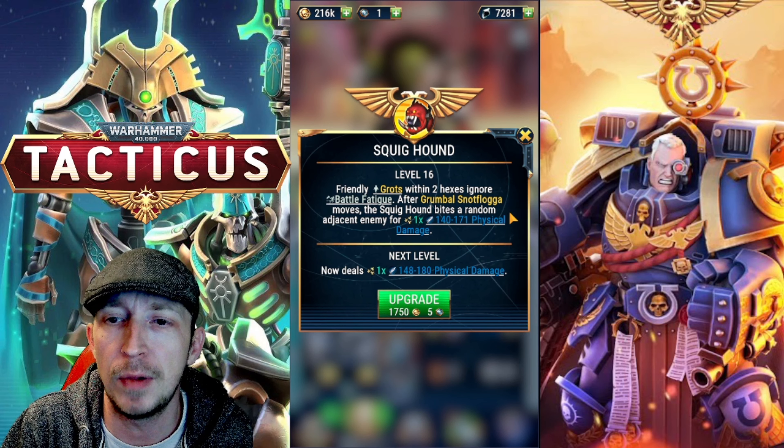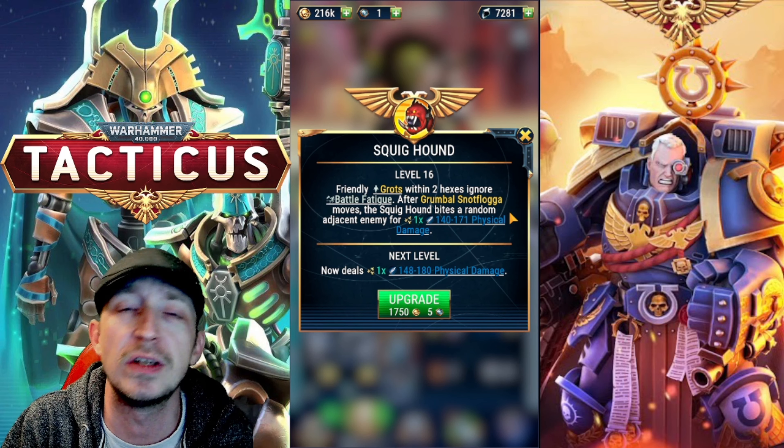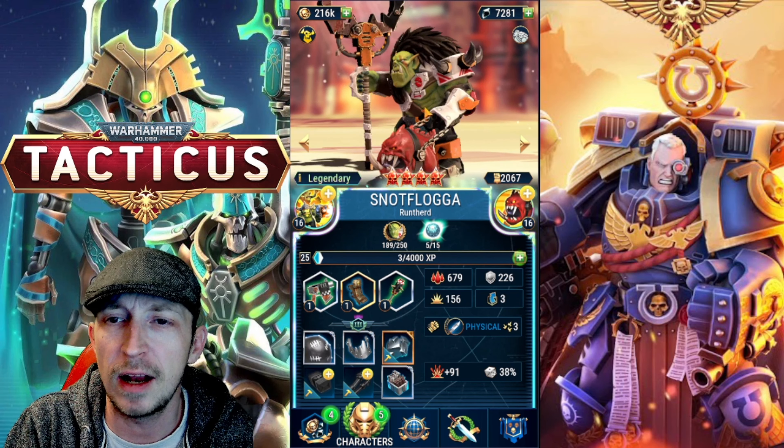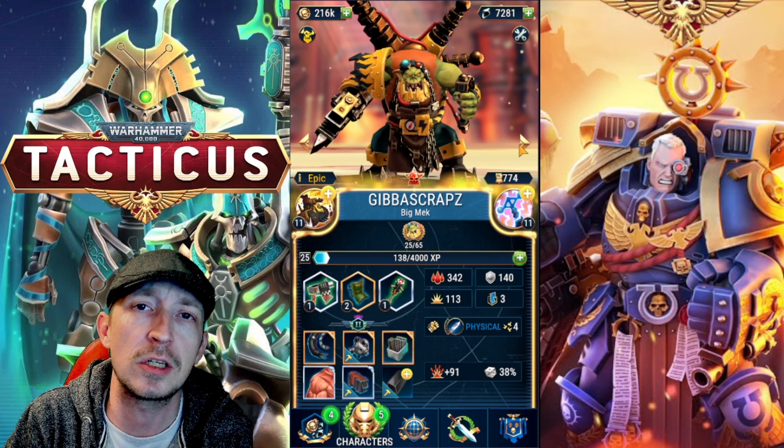After Snotflogger moves, the Squid Hound bites a random adjacent enemy for some physical damage, and that's pretty decent - he does hit pretty hard. This guy's got him leveled up pretty good and he looks super cool, so he's probably one of my favourite ones of the gang.